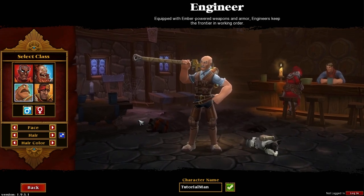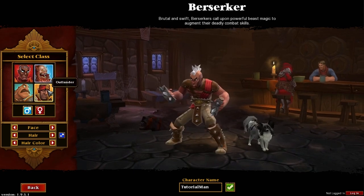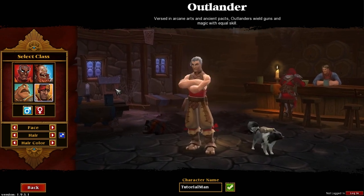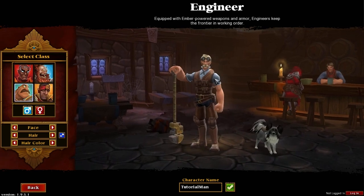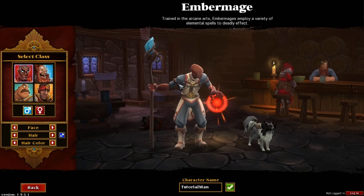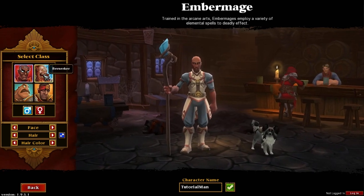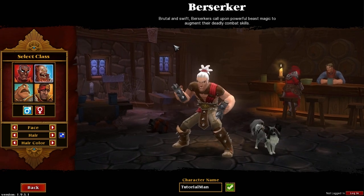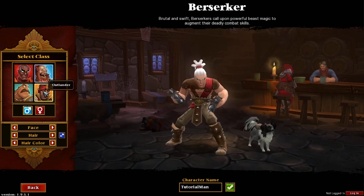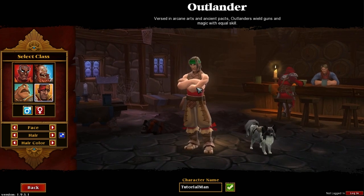Let's crack straight into it with character creation. As you can see we have 4 classes: the Engineer, the Ember Mage, the Berserker, and the Outlander. Each class has slightly different specialisms. The Engineer is a tank slash DPS who focuses on dealing heavy hard hits with big two-handed weapons. The Ember Mage is a mage caster class all about ranged combat and possibly support. The Berserker is a two-handed DPS slash tank all about fast hard hits with dual wielding weapons. The Outlander is a gunslinger slash mage who wields guns and magic with equal skill — another ranged class.